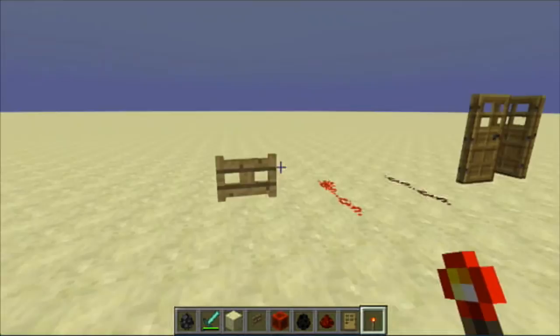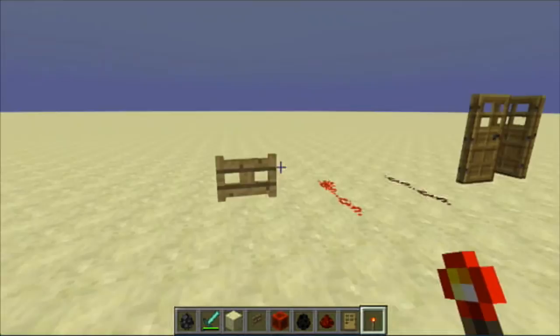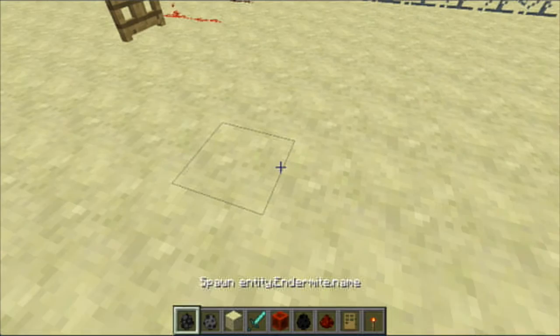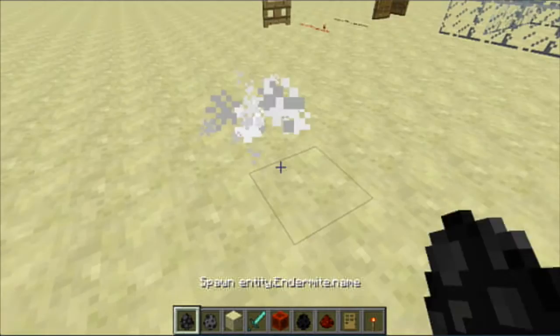Added Endermite. Endermite is a new mob. It's very similar to the silverfish. If I get a silverfish right here and spawn it, you'll see what a silverfish looks like — most of you probably know. And if I spawn an Endermite, this is what an Endermite looks like right now. Pretty much just a silverfish without the spikiness.